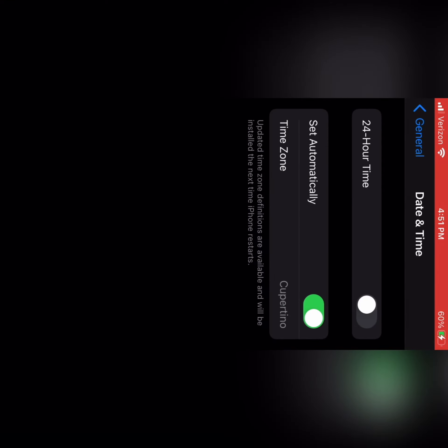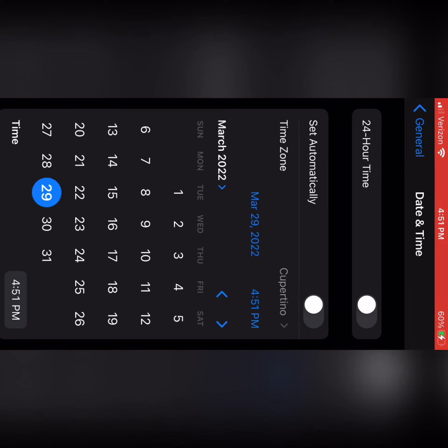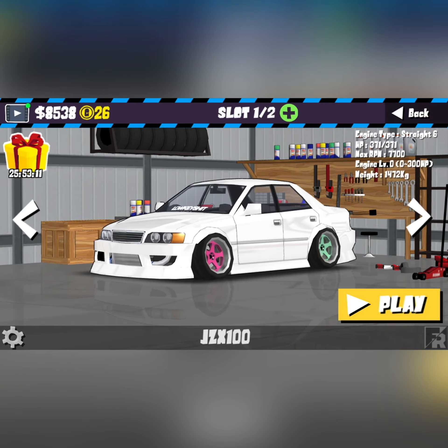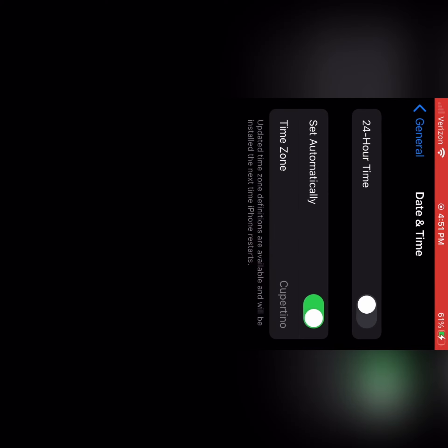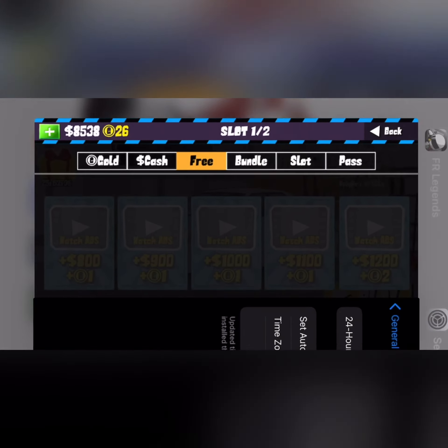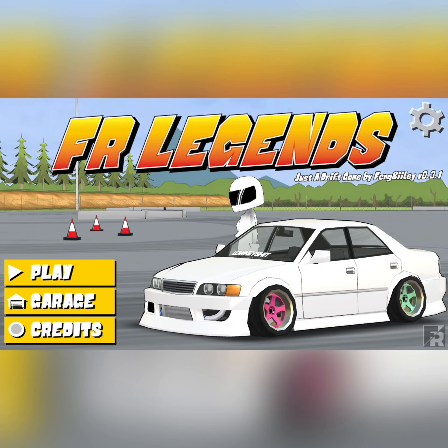At this point, go back into settings and manually set the date to the following day. This will open up the next day's videos. You may need to back out and reopen the menu. After each session, set it back to automatic and confirm it's up to date.